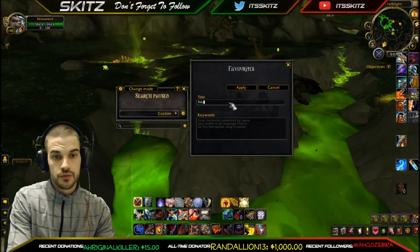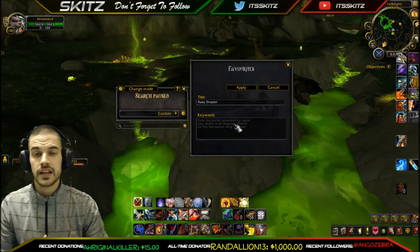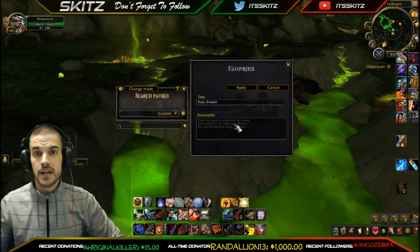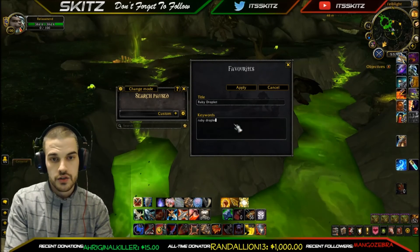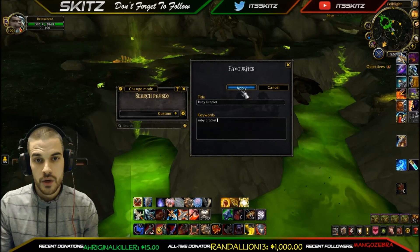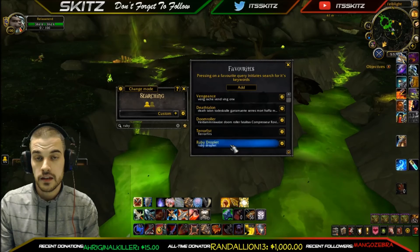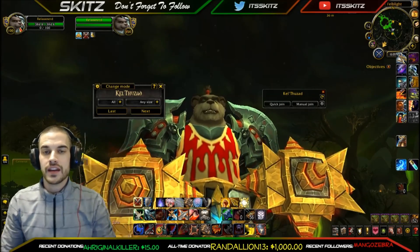You can also make your own favorites. Click Add, give it a title — let's say 'Ruby Droplet' — and the Keywords field is the most important part. Put in anything related to your farm: ruby, droplet, ruby lake, or anything pertaining to what you're after. The more keywords you have, the greater the chance of sniping a relevant group. Hit Apply and your custom group appears in the list — click Ruby Droplet and it searches using all your keywords instantly.